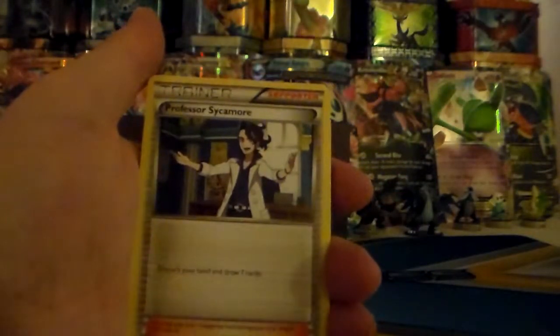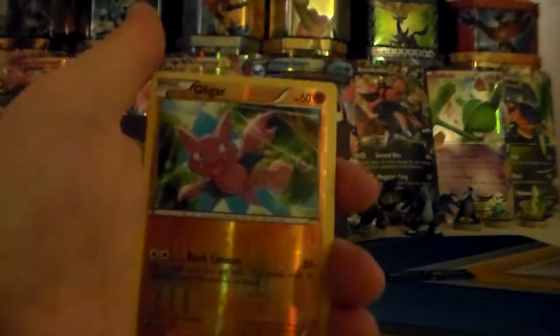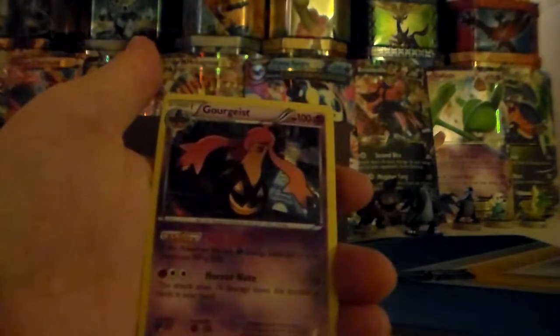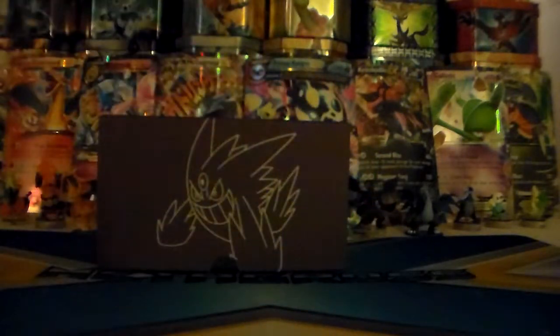Battle Compressor, Shauna, Professor Sycamore, Rock and Rolla, Skarmory, Illumina, Joltix, Dendeni, Gligar — reverse holographic — and then a Gorgias holographic. So sweet.